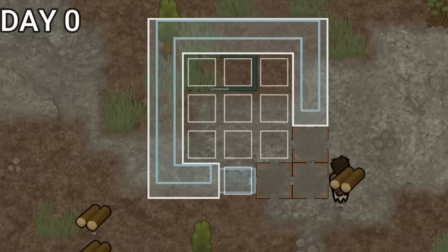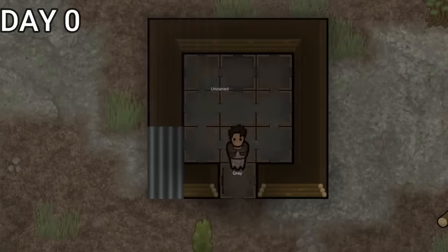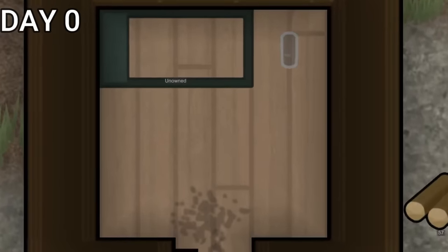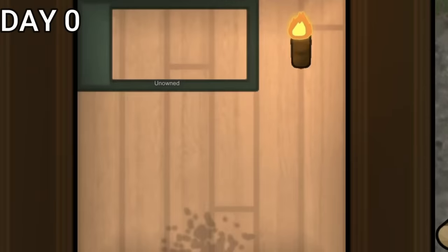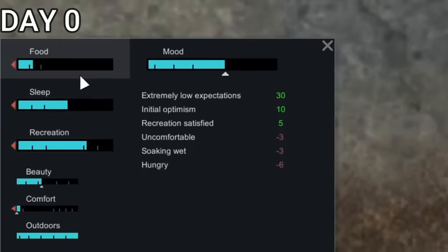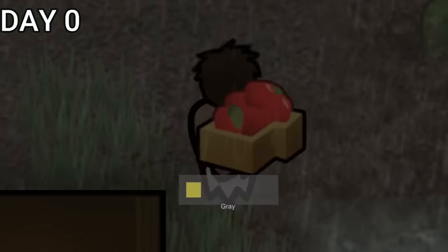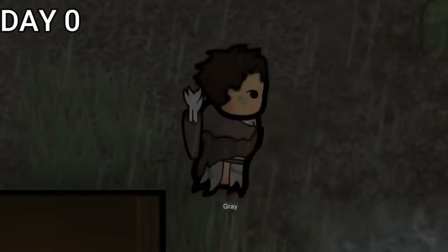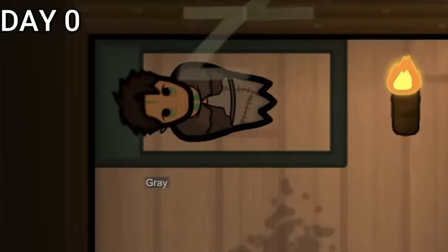After cutting down a bunch of trees, it began to rain, so we decided to build a small log cabin for our very first shelter. The cabin was leaky, it was shitty, and just all around we really hated it, but for now it was our home. As we continued tree-cutting, I realized Gray was becoming a bit peckish. Thankfully, there was an apple tree nearby so we wouldn't have to go hunting tonight, and the wildlife would be safe. For now. But just like that, day zero had come to an end.